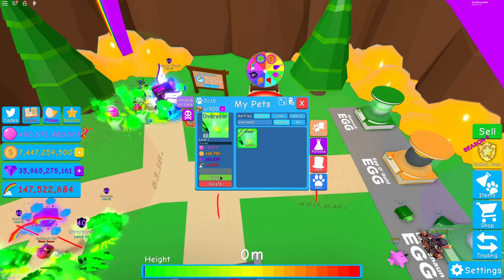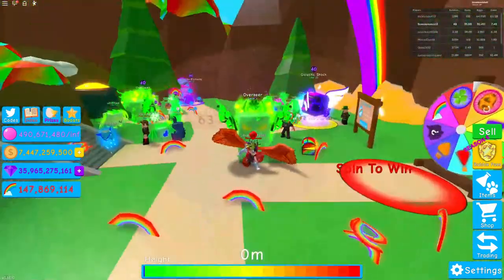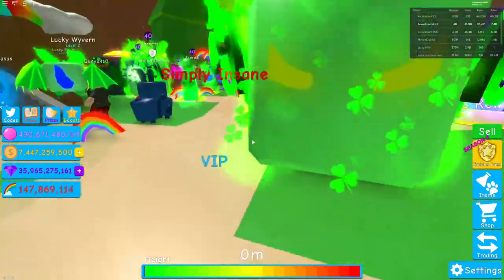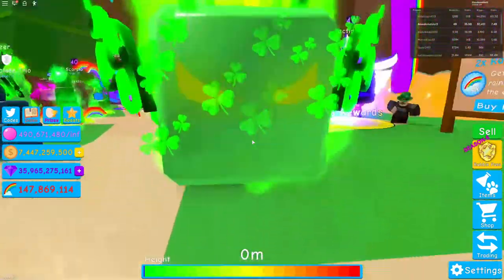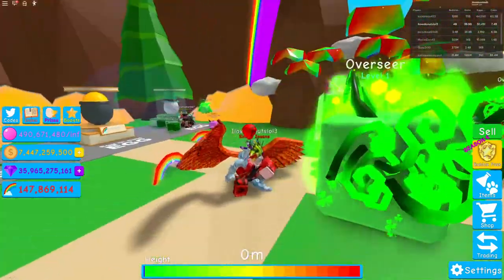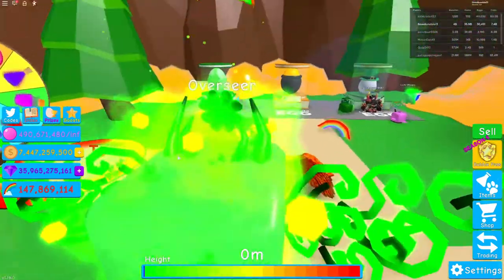Let's just equip this pet. Whoa, all right, this pet is huge guys! It has a whole bunch of clovers around it, little wings — the wings look awesome. So yeah, that's the new overseer pet that just came out.